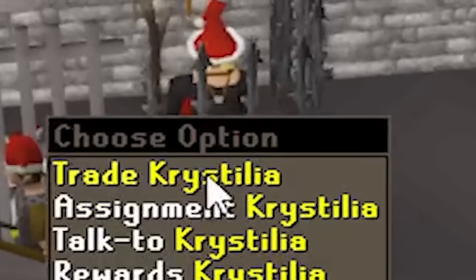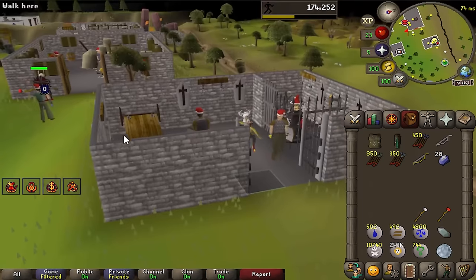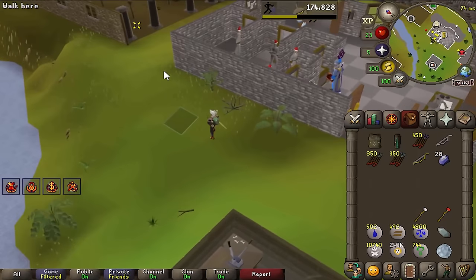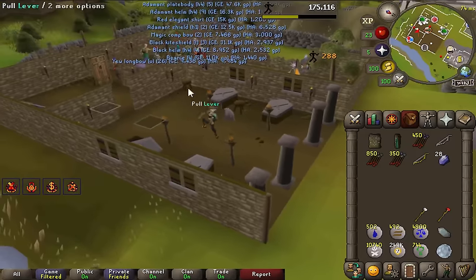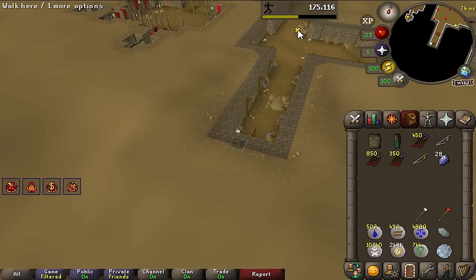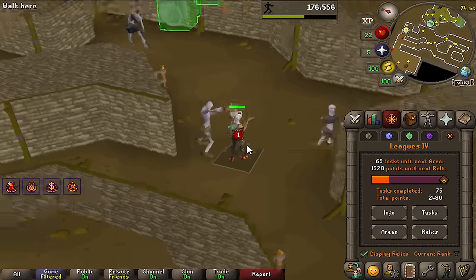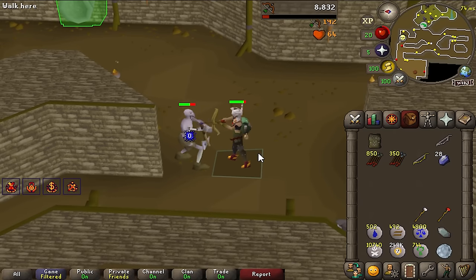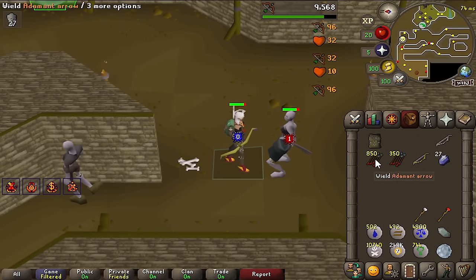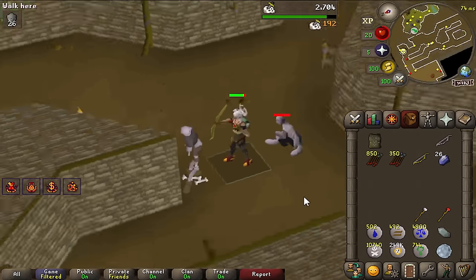She gave us our first slayer task: zombies — the perfect task for a new adventurer. We're gonna kill 28 zombies, get combat levels up, and come up with a game plan to get magic and ranged stats up and reach the Gauntlet as soon as possible. My first time attacking in leagues with the Archer's Embrace relic. The damage isn't bad — we're 26 ranged. At 30 we can move to mithril arrows and a maple shortbow, and at 40, rune arrows.